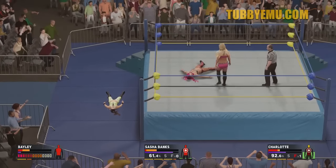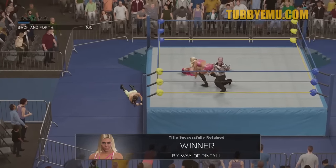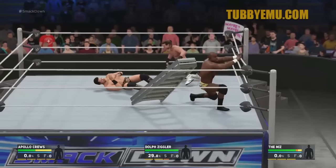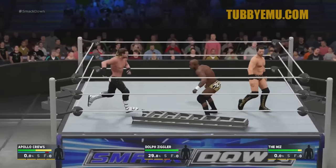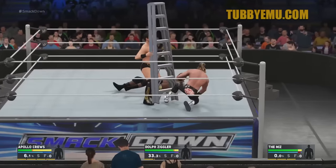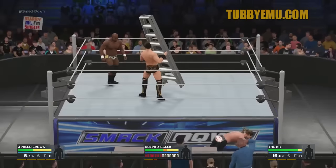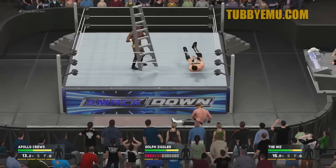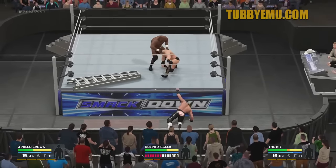I want to know your guys' thoughts — will this be abused online or is this something you're looking forward to? This is one of my favorite features. Backstage is great, crowd fighting provides some realism, but triple threat rollouts — the realism, bro. Baron Corbin coming in, Dolph is out, and this is where that whole sequence set up where he would eventually run into the ring to do the table spot. The rollout is a pretty awesome feature and I'm looking forward to playing it more in WWE.